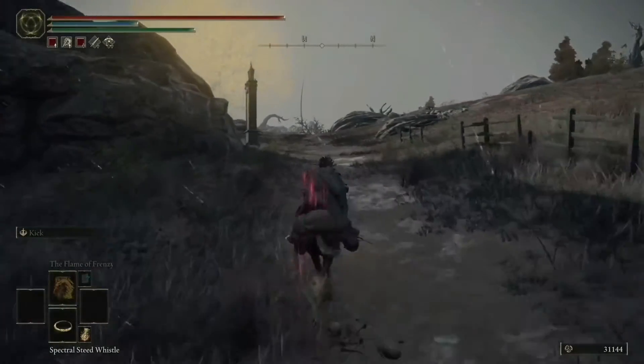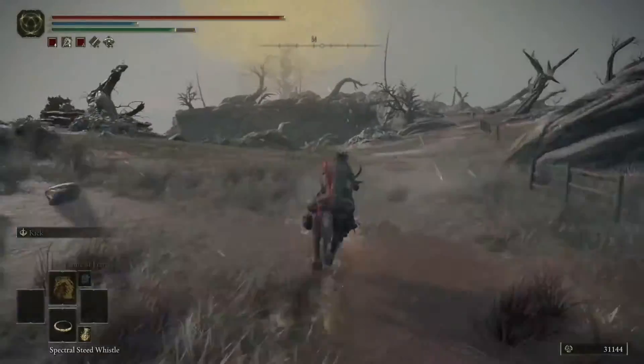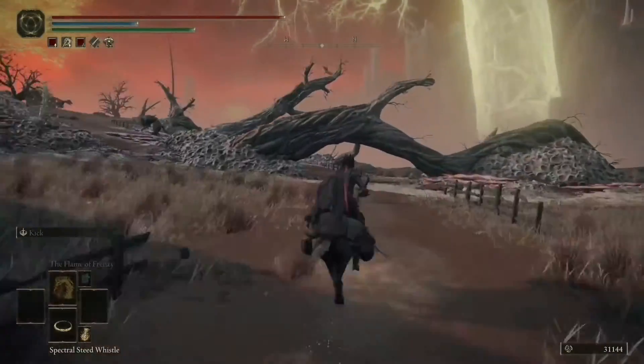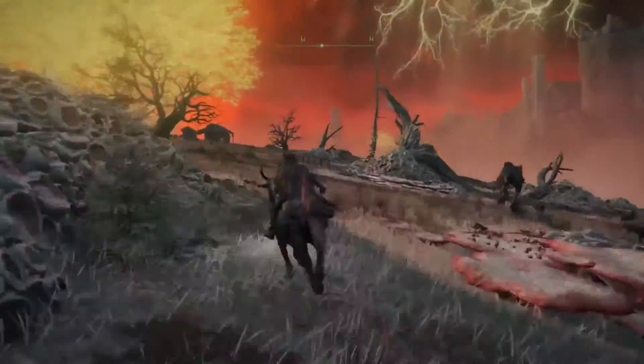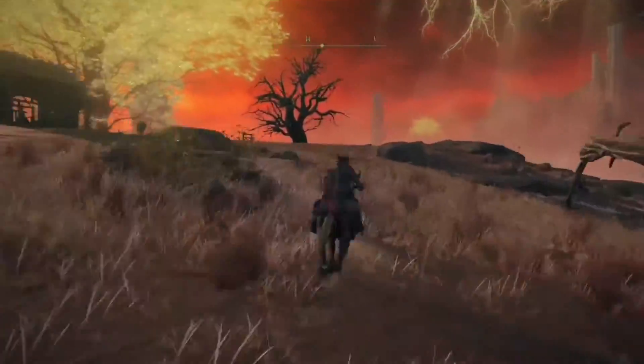Coming up on the left-hand side is the Dragon Barrow map fragment — definitely something you'll want to grab, as it can be quite finicky to find. Now look out for these hellhounds on the hill, as if any of them spot you, they'll give you an express ticket to heaven, and trust me, they can do it in about 1-2 shots.